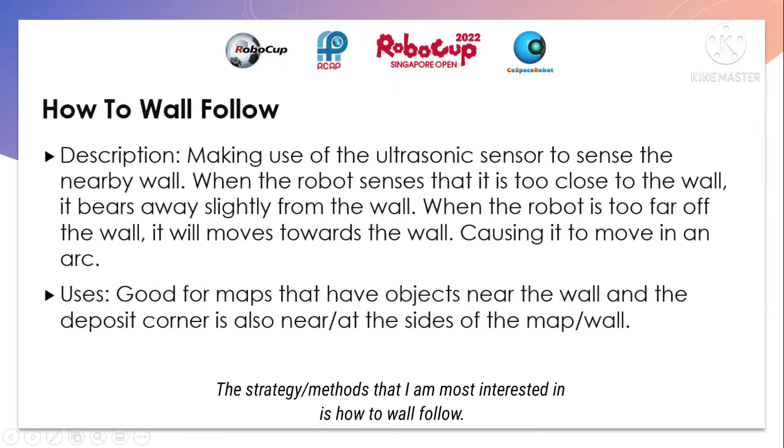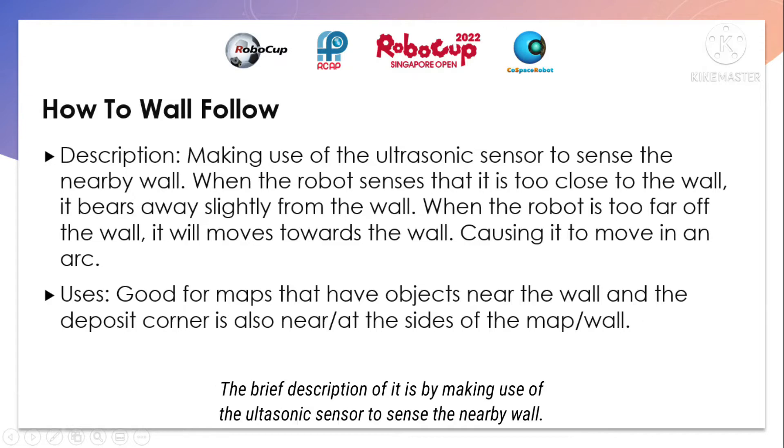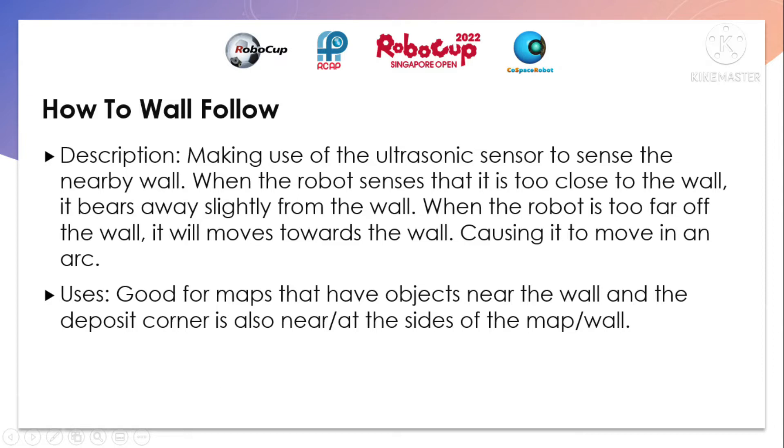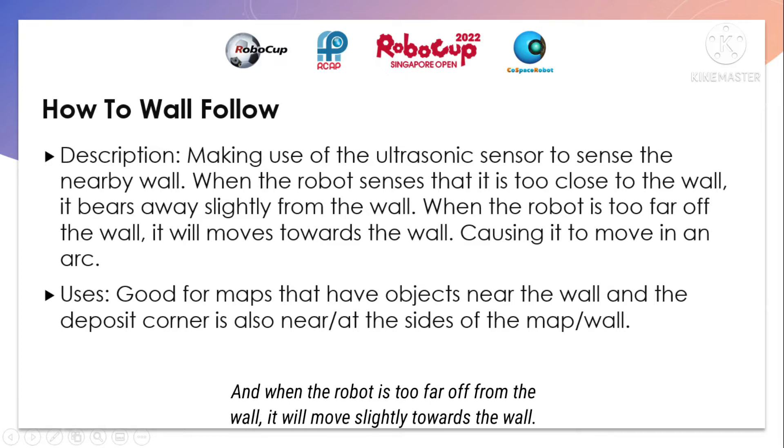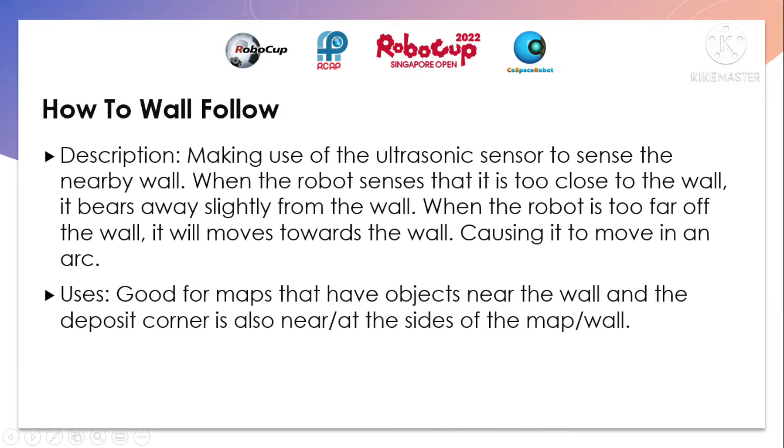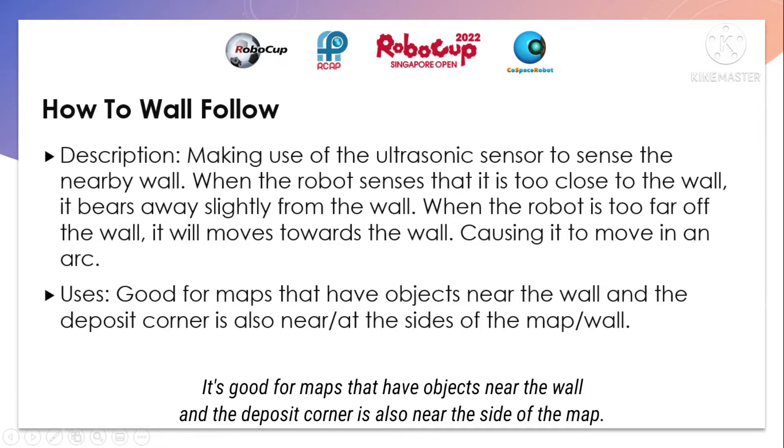The strategy I'm most interested in is how to wall follow. By making use of the ultrasonic sensor to sense the nearby wall — when the robot senses it is too close to the wall, it will bear away slightly from the wall, and when the robot is too far off the wall, it will move slightly towards the wall, causing it to move in an arc. It's good for maps that have objects near the wall, and the deposit corner is also near the side of the map.